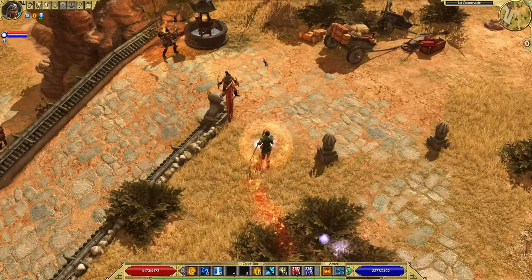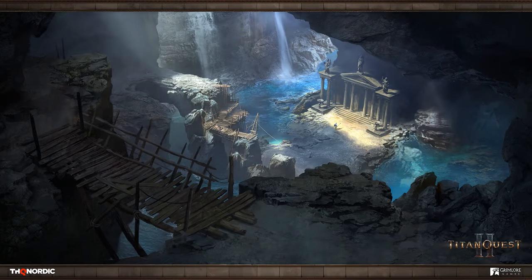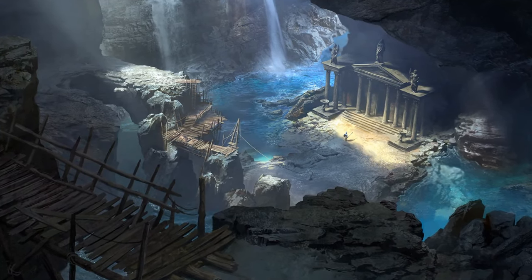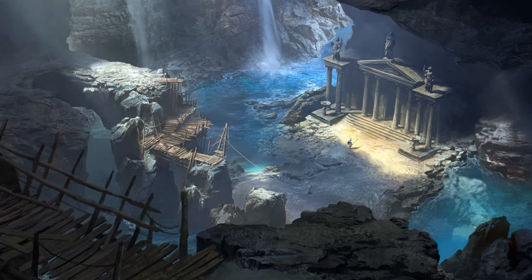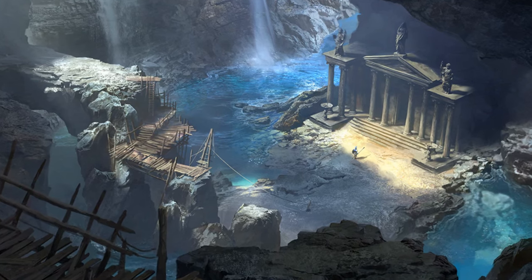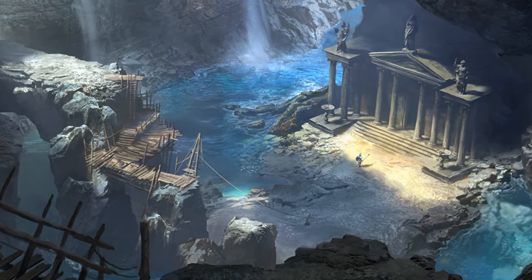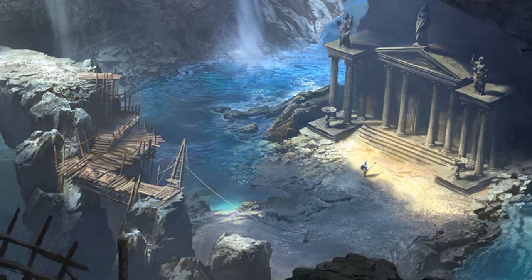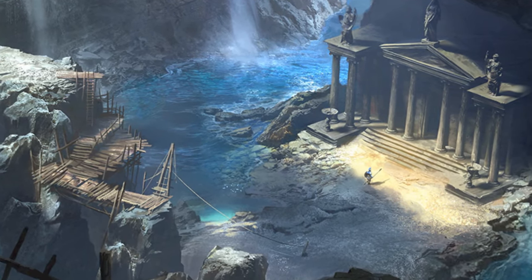Let's move on to the second picture, which looks incredible — this is by far the most impressive artwork we've gotten so far. From an architectural standpoint, it seems a bit unrealistic to build an intricate temple entrance right in the middle of a cave, right next to moving water and waterfalls. But Titan Quest 2 will be a fantasy game with realistic elements, so this seems to fit quite well.